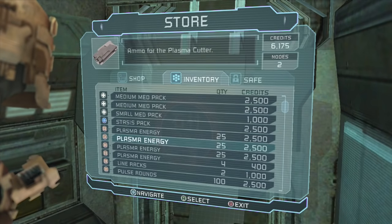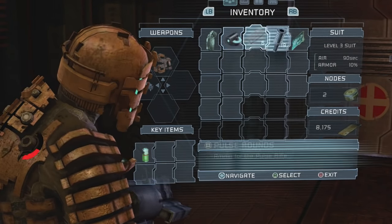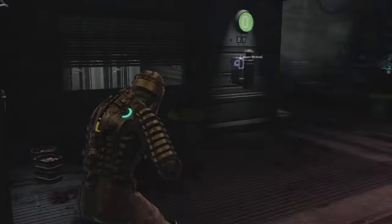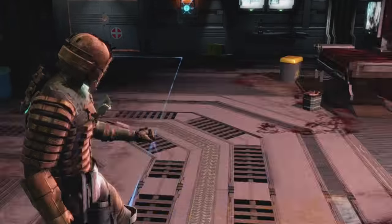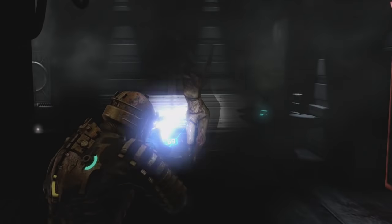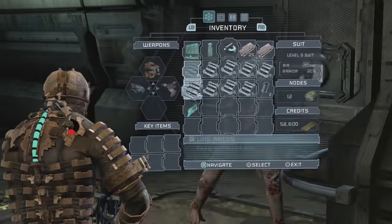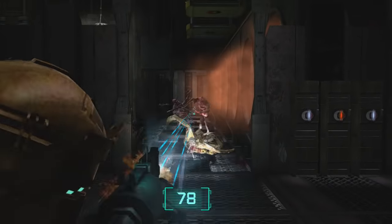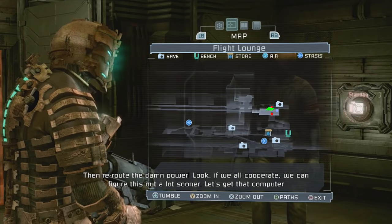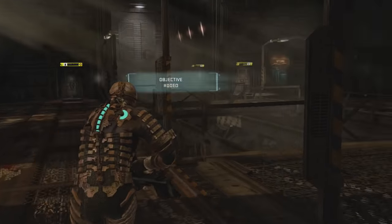There's a running theme of one design choice cancelling out another. You have a survival horror with an inventory, yet your weapons, mission items, and power nodes don't take up any space in it. You have an inventory you use in real time so there's a risk of being attacked while managing items, yet thanks to a weapon wheel and an instant heal button you never need to use your inventory during battle. You have an intricate 3D map you never need because of the locator tool, and save stations but you restart practically exactly where you were when you die. It's like the word compromise pervades the entire game.